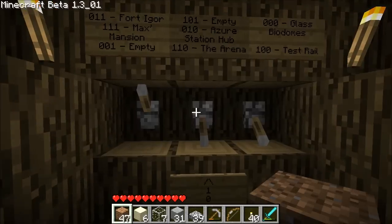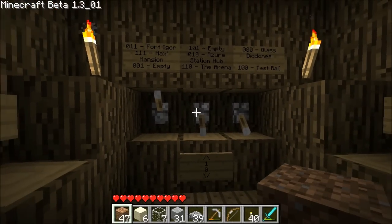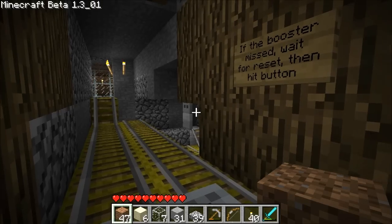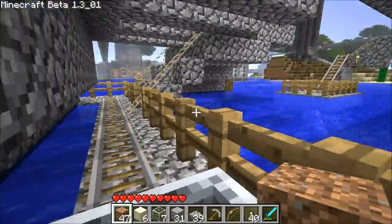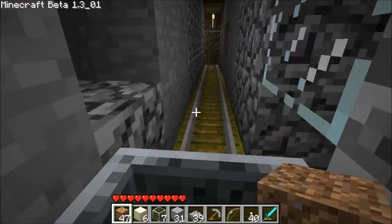As you can see, the switches are working now. Thanks Notch for updating that simple bug. We'll go on the test rail. Still use the same chimes. You can see that all the tracks are colour-coded with the coloured wool, which makes it easier when doing the redstone underneath to see what's what.